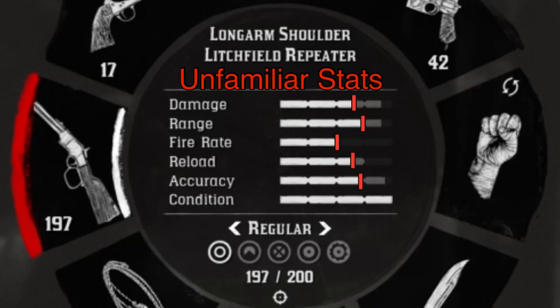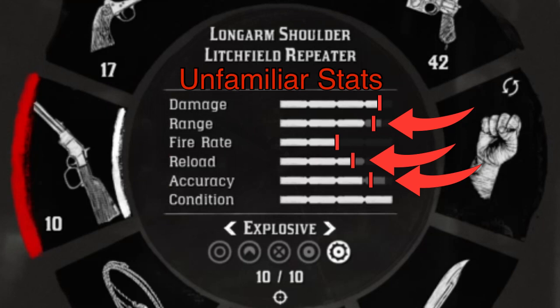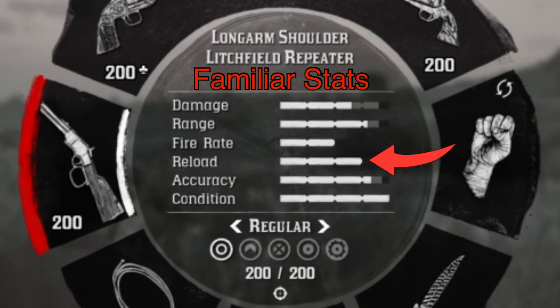As I scroll through the different ammo types, some area never reaches its full potential. Those areas are under range, accuracy, and reload speed. The only one of those stats not affected by ammo type is reload speed, so that ends up being the easiest one to check. If your weapon is fully cleaned and there's still gray area at the end of the reload speed bar, then you know you are not fully familiarized. On the flip side, if that bar is completely full, then you know you are fully familiarized.